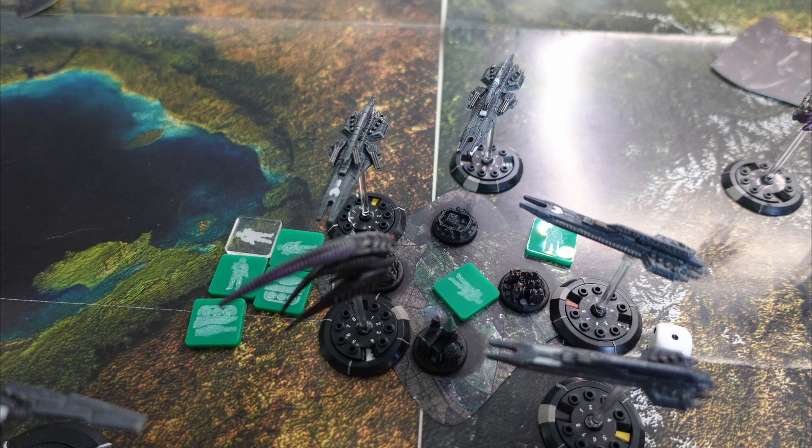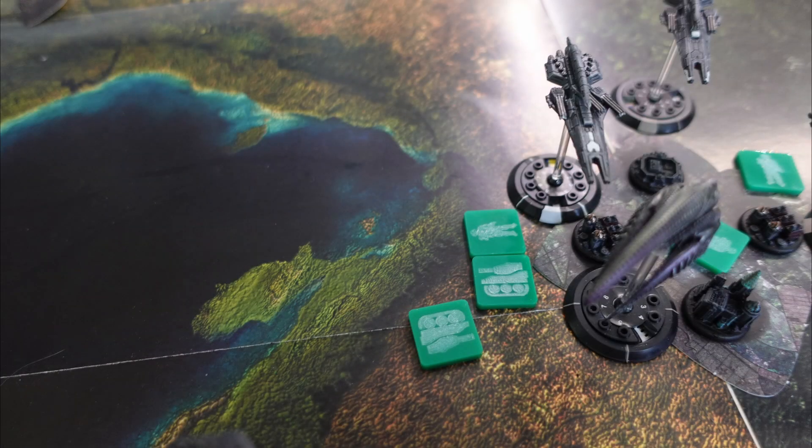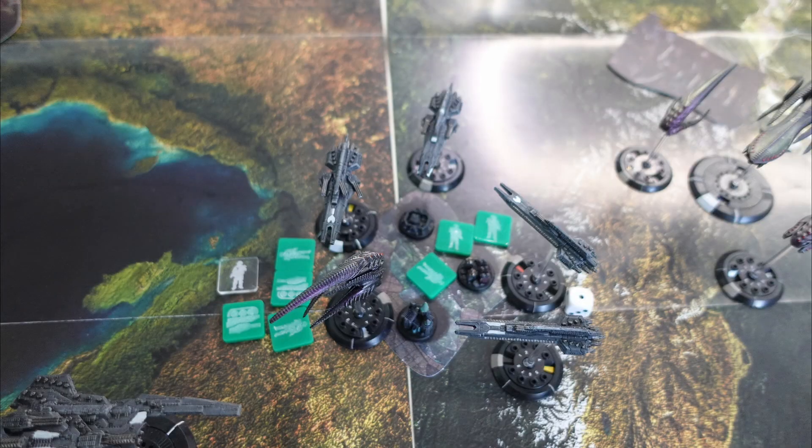Moving into the roundup, in ground combat the UCM win initiative and move an armour unit into the cluster with the Scourge infantry, giving them two armour units and one infantry unit. In combat the UCM lose their infantry squad in that cluster, but the Scourge also lose theirs. In the final play of the game the Scourge drop an infantry unit and the UCM drop more infantry into those clusters, meaning they totally dominate the cluster — allowing them to win the game 16 victory points to nil.